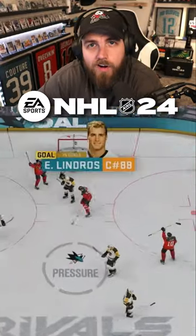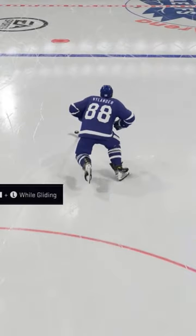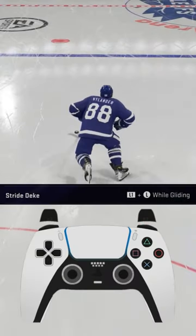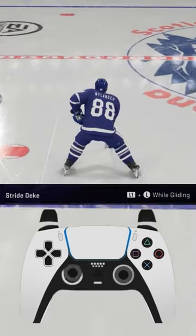Need help scoring in NHL 24? Try this. A great way to create time and space off the rush is by using the stride deke. This will allow you to make a cut left and right and maintain your speed, allowing you to blow by your opponent.